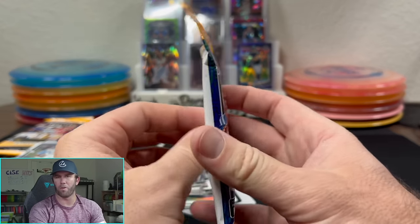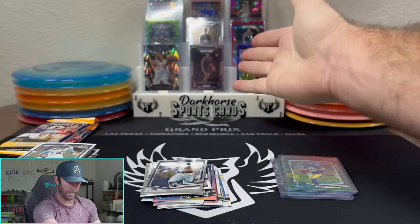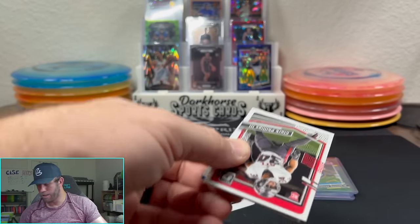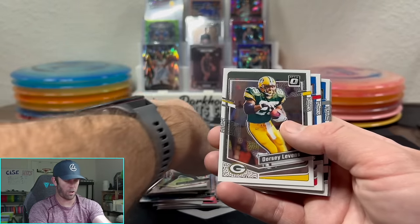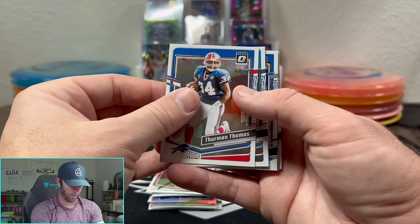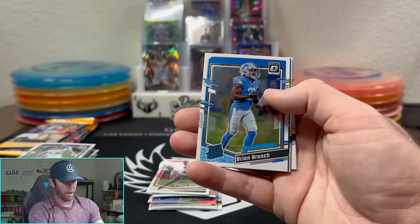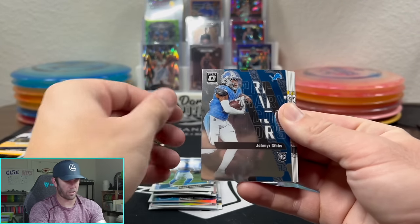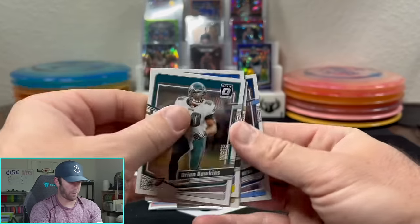Sorry, the cards weren't even on camera there. I have a new setup and I don't think I like it. I change my setup all the time. I was trying to get it to where you guys could see all the cards we have on eBay in the back, but I'm starting to think I don't like that. There's another Clark Phillips. I don't like holding the cards up where I'm holding them right now — it's kind of awkward. Brian Branch here. Primary colors of Jahmyr Gibbs, and a bunch of base on the back.